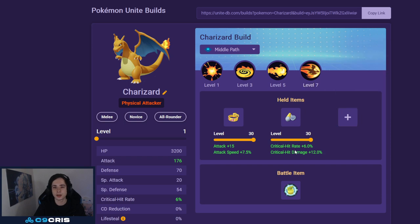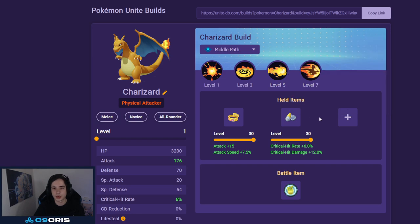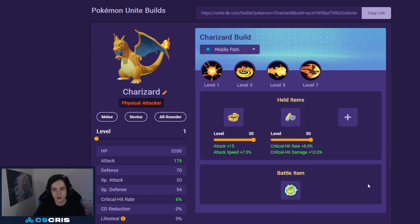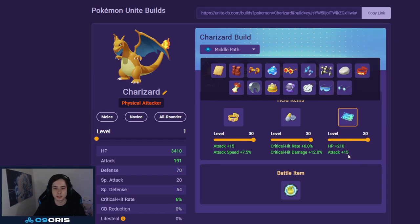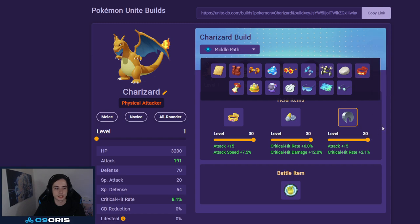Flare Blitz is decent for the shield and the point-and-click stun. It lets you hit your Flamethrower onto targets and also stuns them so they can't use an unstoppable ability. You stun them, instantly use your Unite Move — they can't unstoppable anything. For held items: Muscle Band and Scope Lens. The last item can be pretty much anything — Float Stone, Focus Band, Weakness Policy, Attack Weight, or Razor Claw. All of them are totally fine. I think Focus Band is the safest option, but you can go any of the other damage items as well.